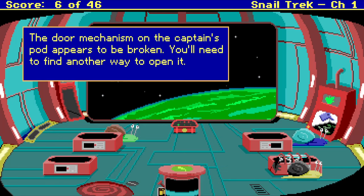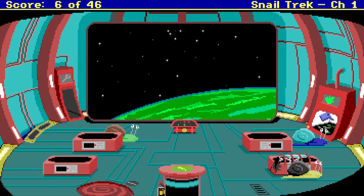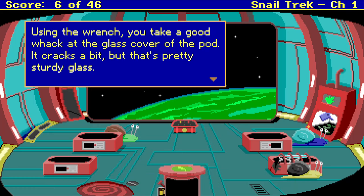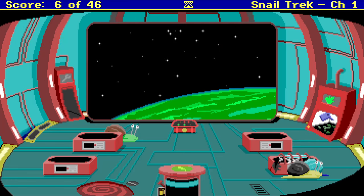Open pod. The door mechanism on the captain's pod appears to be broken. You'll need to find another way to open it. The entire pod appears quite badly damaged — the glass is cracked and there are burn marks. You can't see inside that well, but it doesn't look good. You better open it quickly. The captain's life might be in danger. Use wrench. Using the wrench, you take a good whack at the glass cover of the pod. It cracks a bit, but that's pretty sturdy glass. Why don't you let me do that? I'm pretty sure I'm stronger than you. Do it, I don't care.